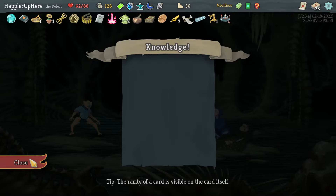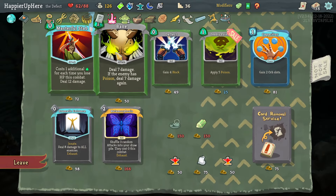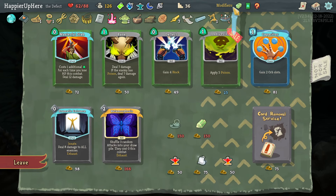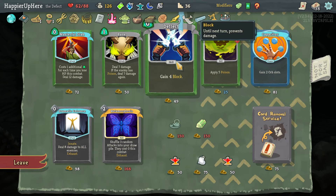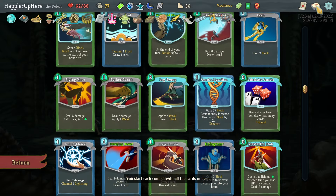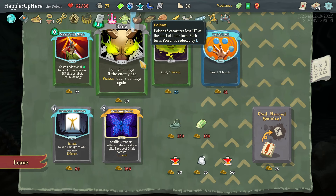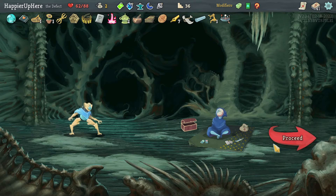Let's check the shop — Deadly Poison, Deflect, Masterful Stab (already have), Dramatic Entrance, and this might be my last shop. Let's take Deflect. I can't afford Dramatic Entrance. Do I need to remove anything? Not really. Fine — just for the sake of getting 250 cards which might possibly be achievable.